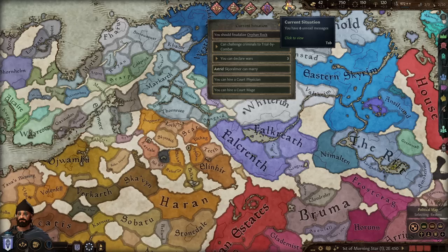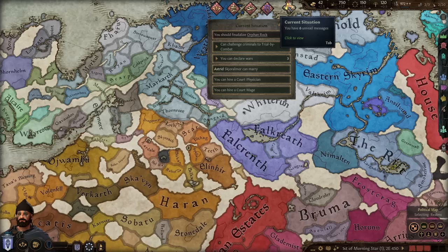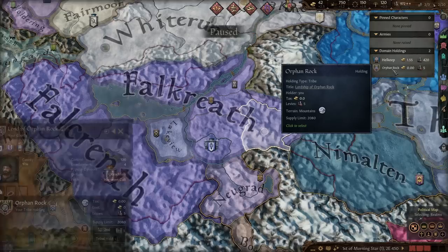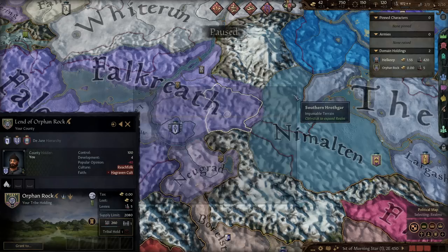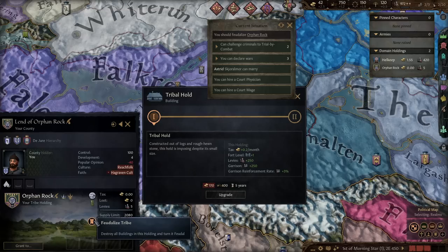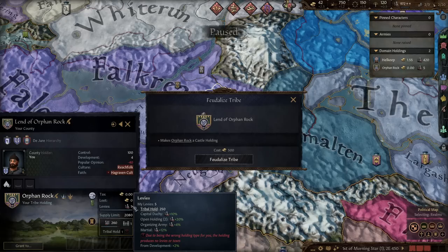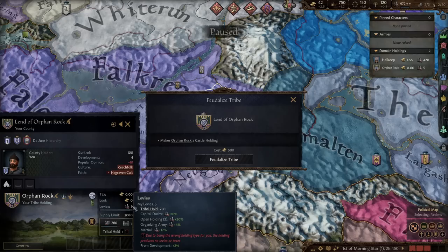Lifestyle is probably important. We can feudalize Orphan Rock — it's currently giving us absolutely nothing — but reforming it into a castle costs 500 gold, which we don't have. So we'll accept the five troops we get from it as our only reward and move on. Looking at our lifestyle, we've gone very far down the learning tree: ward skills, culture and faith opinion bonuses — though cultural fascination progress doesn't matter since we're not the culture leader.